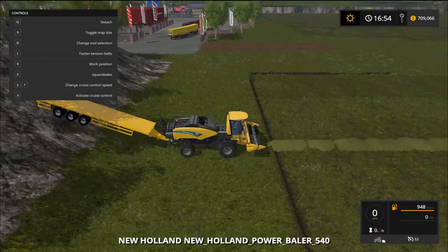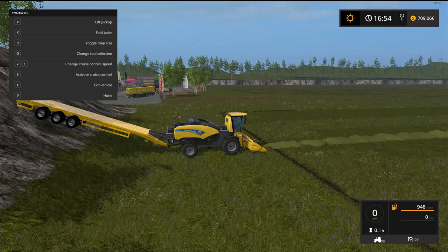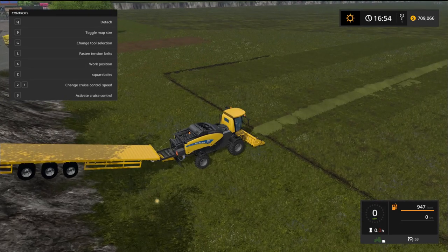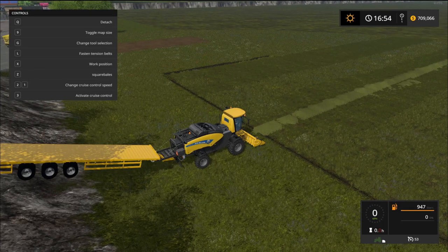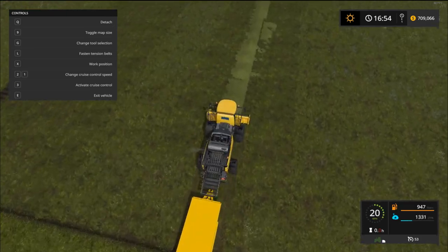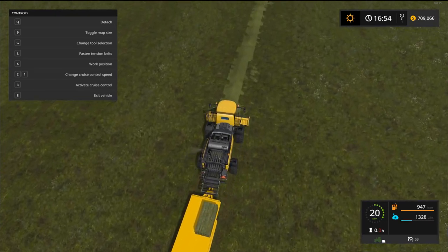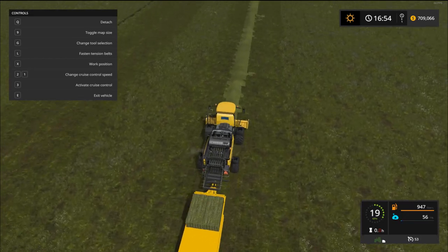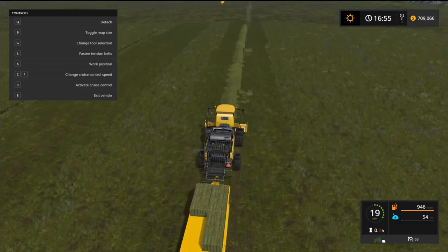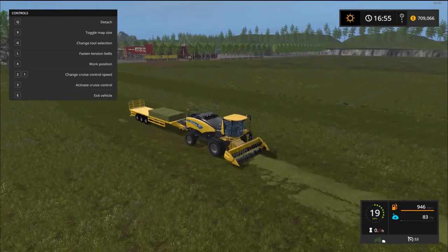Let's move on to the next one — hay. Lower that down, unfold it, start it up, go back to the trailer, hit work position X, and we're off. As you can see it works just fine with hay too. Really cool mod. Somebody was saying with the previous one — too bad somebody couldn't fix it up so it's not half Case half New Holland. Well it only took a couple of days and here you go — fantastic working, everything works just great.